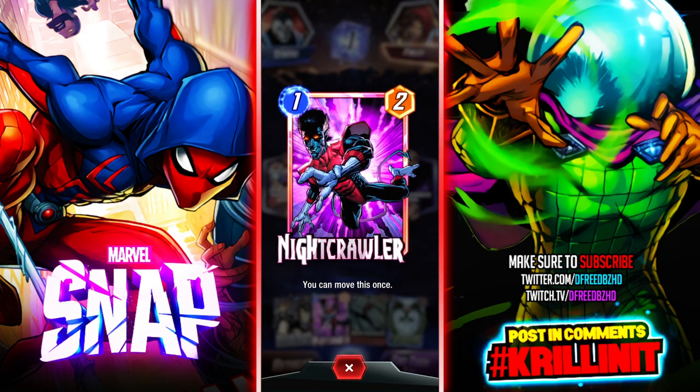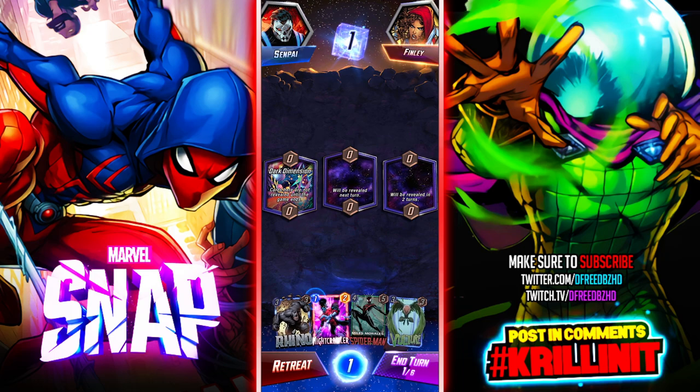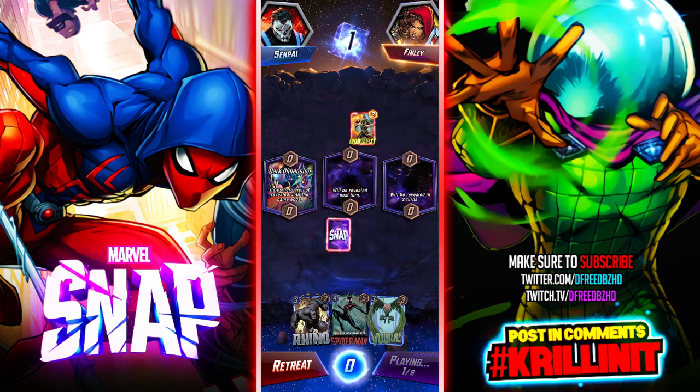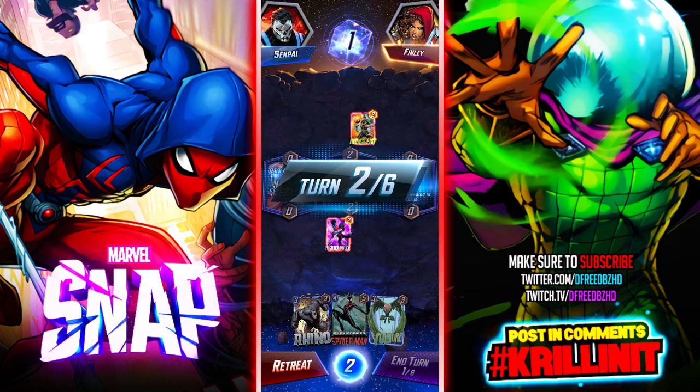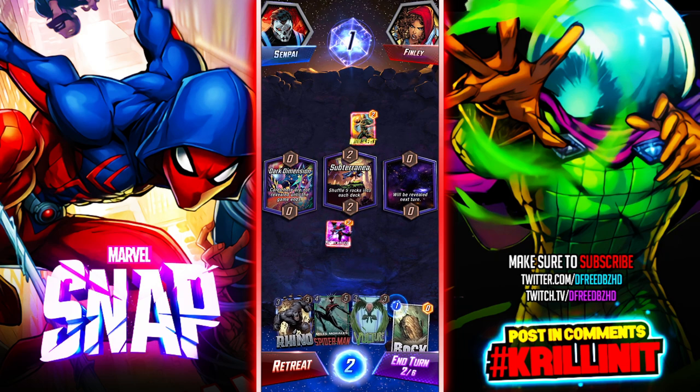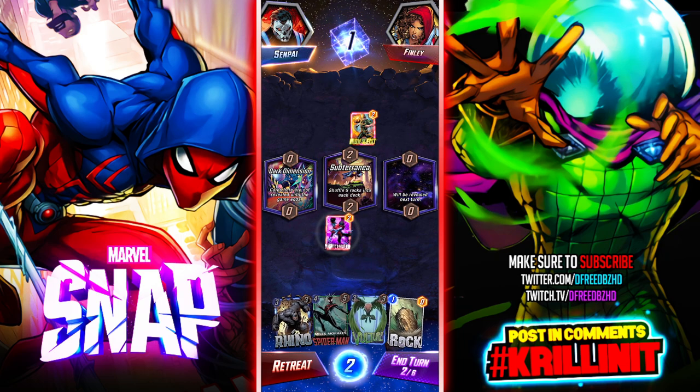Nightcrawler has utility — we're playing against a move deck! So Miles would be able to move whenever — that's funny. I was going to say he's really good because I could just move him and then get Miles's effect whenever I want to. Great, rocks. I could just move him and get Miles's effect.